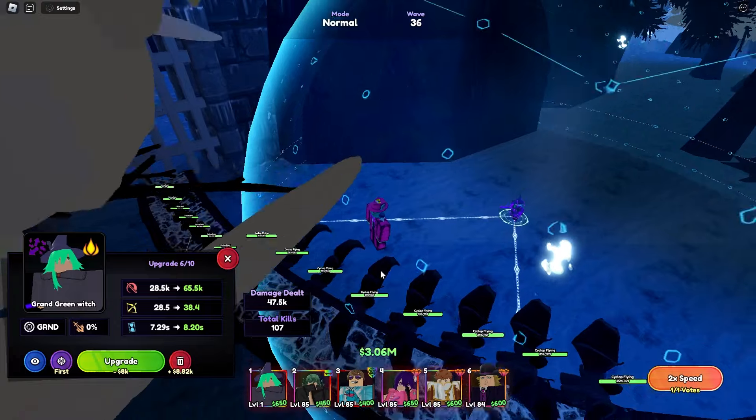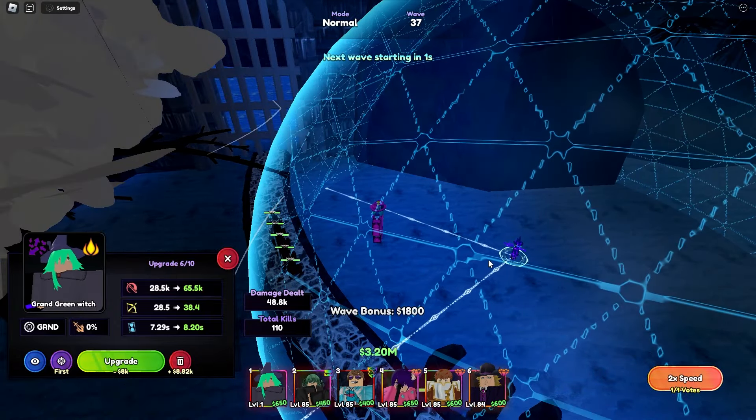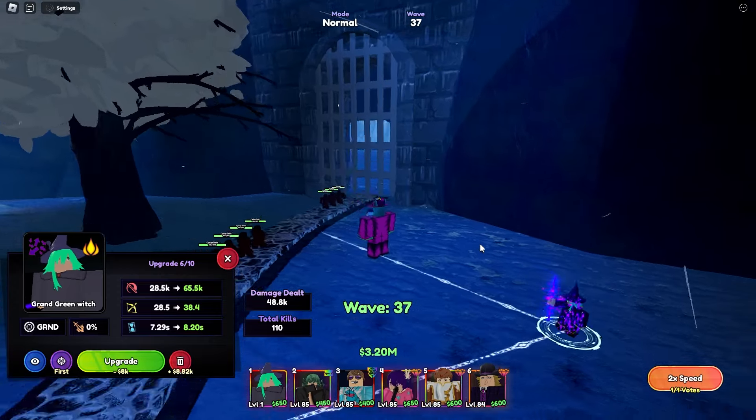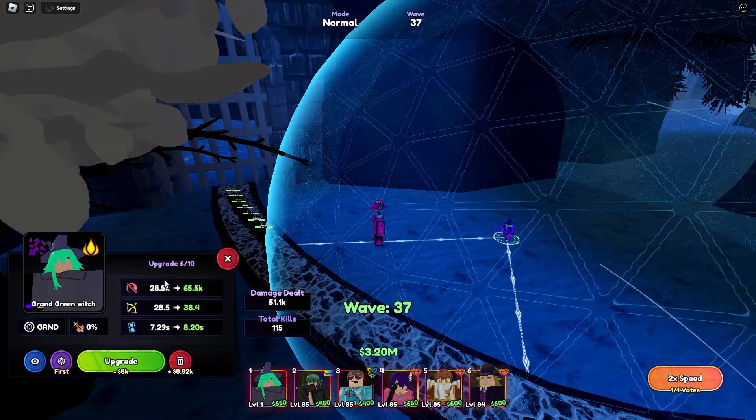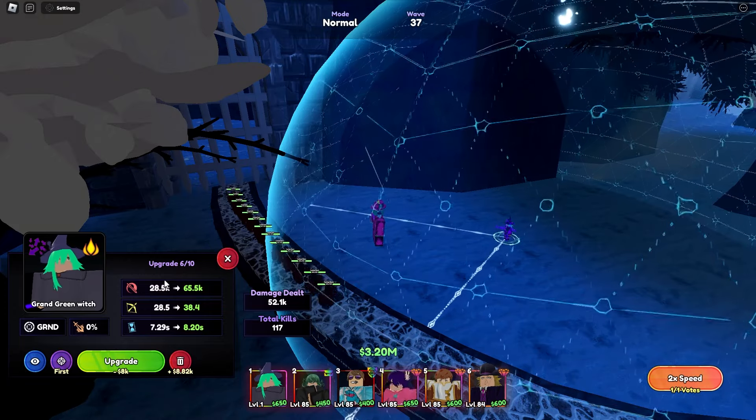At upgrade 6 she got a new attack. She is now a cone AoE, still ground, with the stun and burn passives. Still no attack animation, kind of lame. But she's doing 28.5k damage every 7.29 seconds with 28.5 range. Let's keep upgrading her.